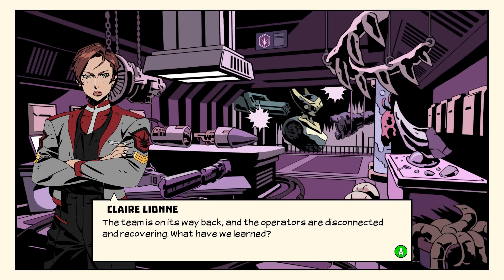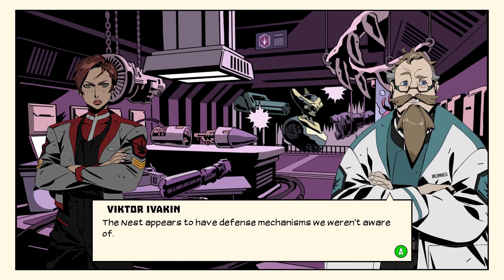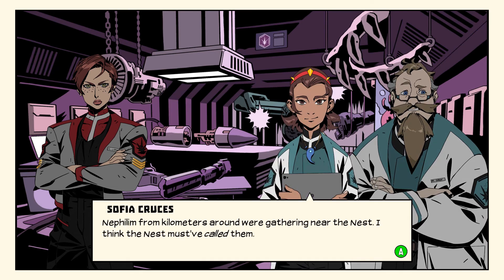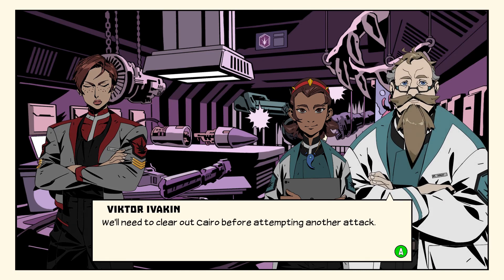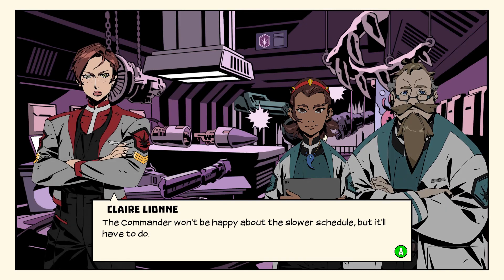The team is on its way back and the operators are disconnected in recovery. What have we learned? The nest appears to have defense mechanisms we weren't aware of — Nephilim from kilometers around were gathering near the nest. I think the nest must have called them. I should have known it wasn't going to be that easy. At least the team got away. You'll need to clear out Cairo before attempting another attack — the commander won't be happy about the slower schedule, but it'll have to do.